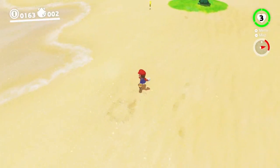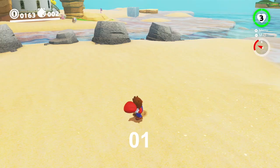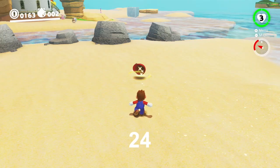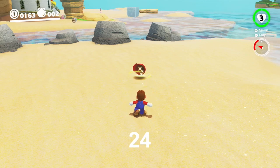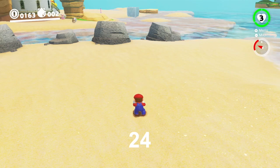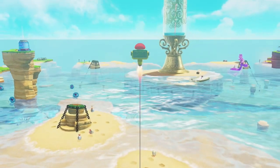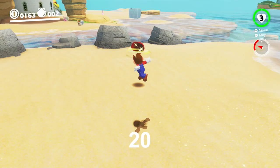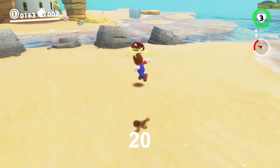As you probably suspected, the number of frames before you can home also varies from throw to throw. For a single throw on the ground or in water, you can home Cappy after 24 frames, or 10 frames before the throw reaches its maximum length. Keep in mind, however, for this throw and for every other one, that you may want to wait longer to home if you are trying to capture or collect an object that is far away, since Cappy can still travel a ways toward the object in those 10 frames. For a mid-air single throw, you can home Cappy after 20 frames — again, 10 frames before the throw reaches its maximum length.